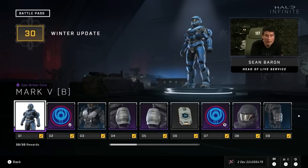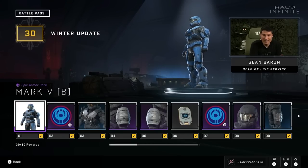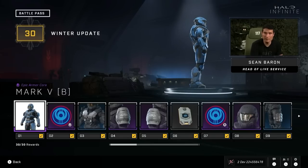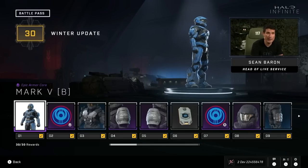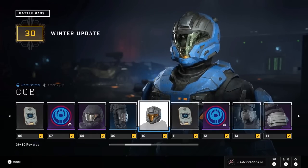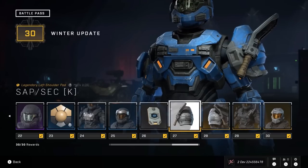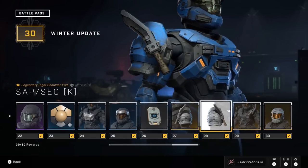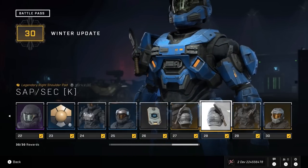There are new things to progress with this update — the Winter Update Battle Pass brings a free 30-tier battle pass to unlock some new items. It also gives you the Season 1 Mark 5B armor core for free. Notable items include the CQB helmet, along with shoulder pieces and a chest piece featuring a really cool knife that bots in Halo Infinite have been rocking since launch. Now we finally get a chance to use it.